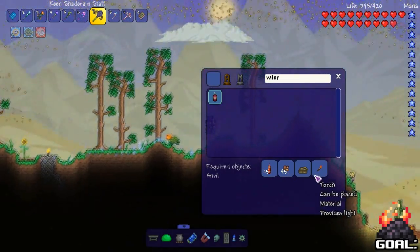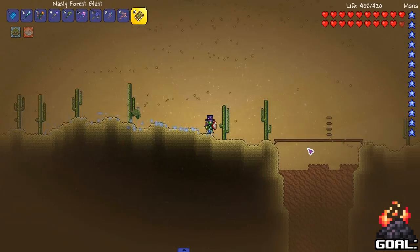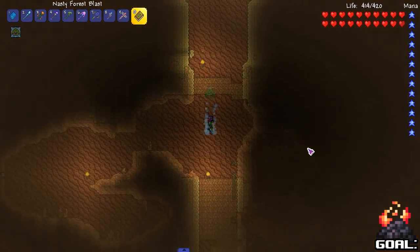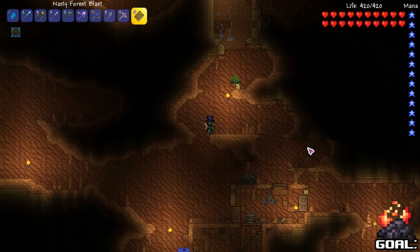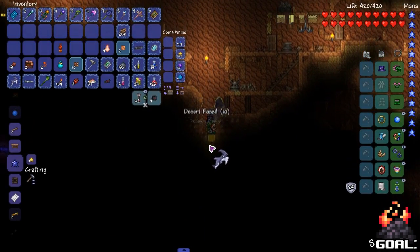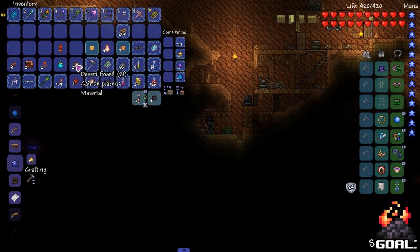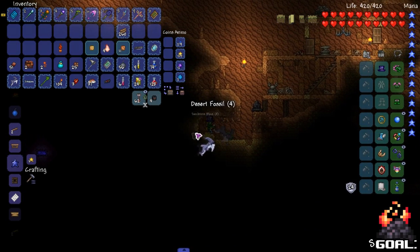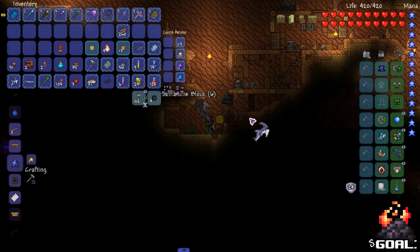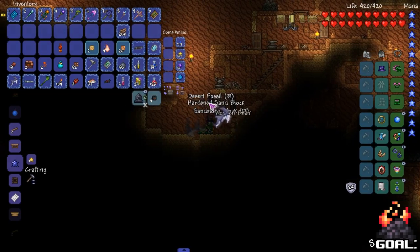We need desert fossils. That's easy to get. What's going on in the desert right now? Lil' Wynn ain't hurt nobody. Where's some fossil at? We got our good ass pickaxe. Jesus Christ, we are ripping through this. We just need the block itself. That's nice and easy. I'll just mine up all this shit in a couple seconds. There we go — 53. Is that how much we need? We even got a little extra.